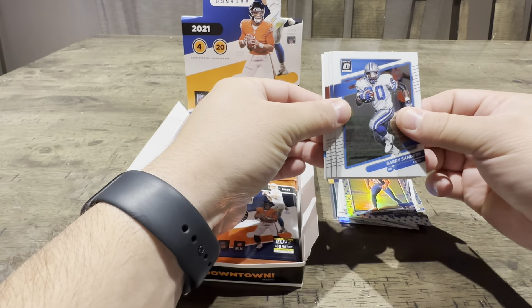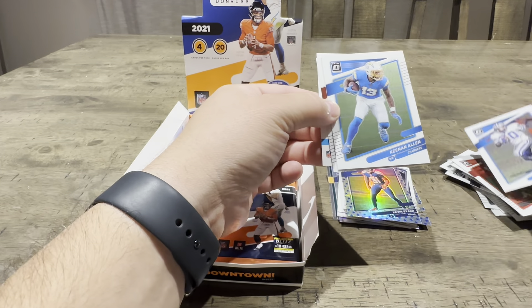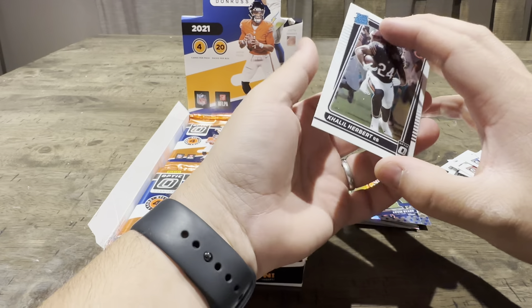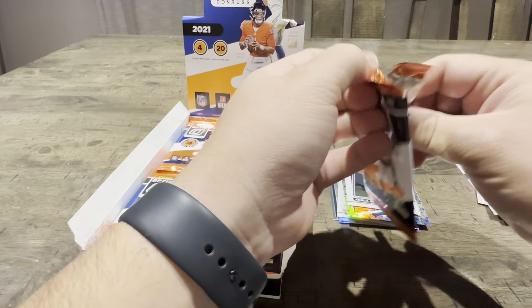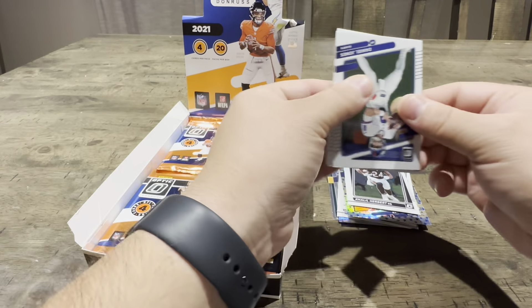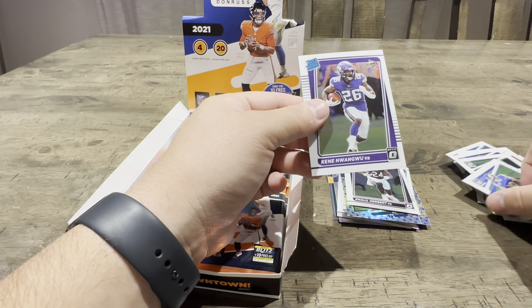We got — is this backwards? I wonder if it's anything. Can you get autos in this? It's a rated rookie. I don't know if it's anything. Kayla Herbert. Just happened to be backwards — what a tease. I don't know if there's autos in this. We want downtowns. I'd love to see a velocity downtown. Oh, that would be so beautiful. Daniel Jones. Denzel Mims. Cooper Kupp. Kenny Ngagwu.